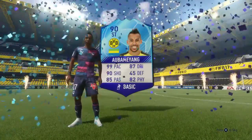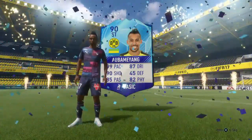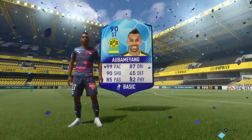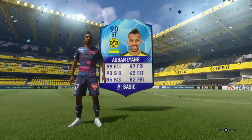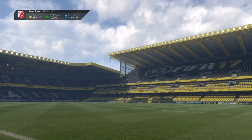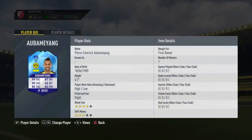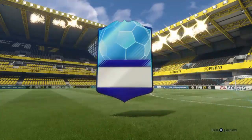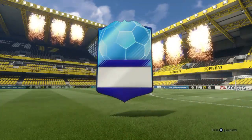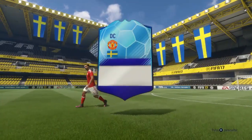Moving on — Aubameyang has been packed in the next one. If you look at the card color scheme with the flag and the Dortmund logo, the light blue makes the card look so much better. And with the 99 pace — when I looked at the Team of the Tournament team, all I could think about was Aubameyang. It's just the color scheme mixed with his flag and his emblem. That's all I could think about was packing Aubameyang, not Ronaldo.